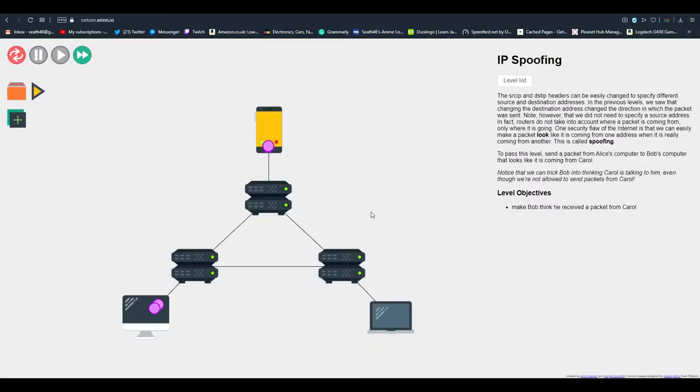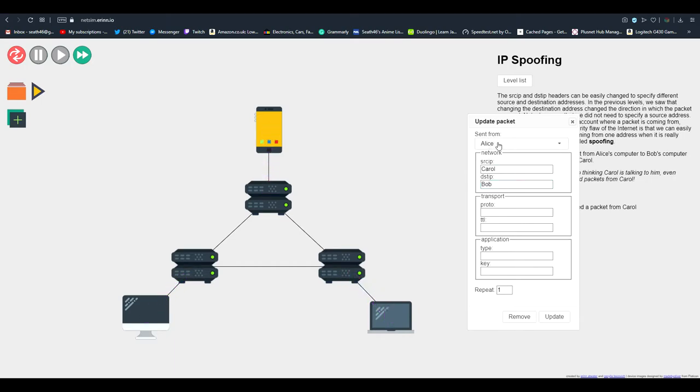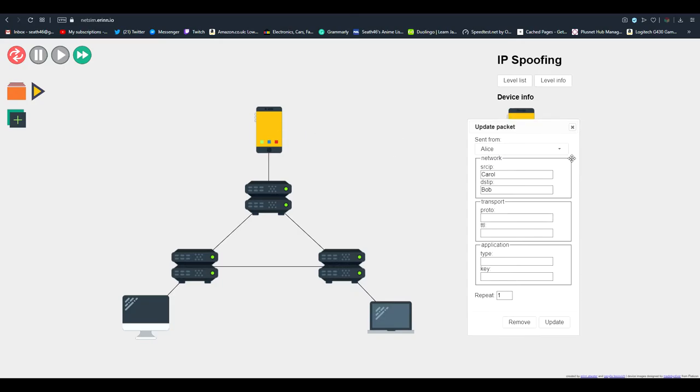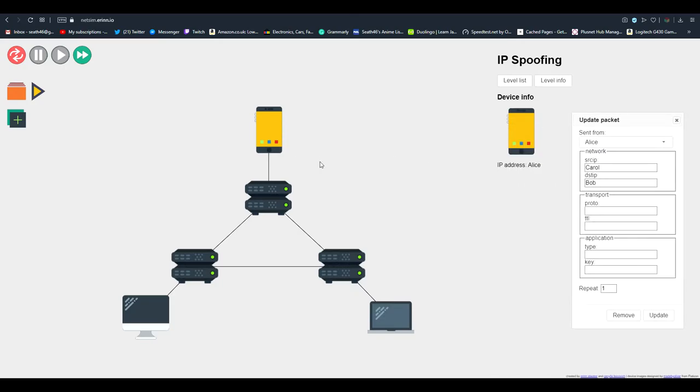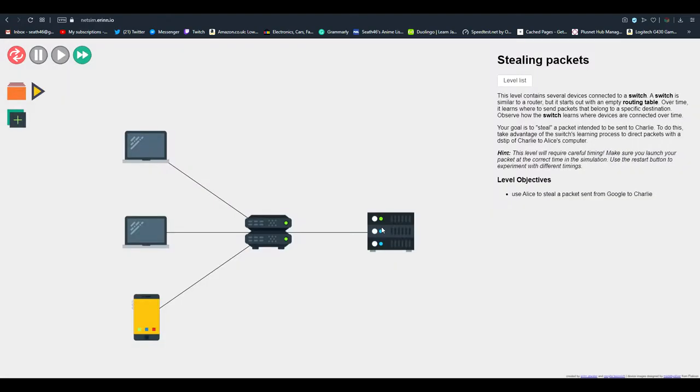This is IP spoofing, which is quite useful to know. Basically you pretend you're someone else. I'm going to send data from Alice, which is this phone, to Bob, which is this computer, however I'm going to pretend I'm Carol's computer. When I send it, it's going to look like the data actually came from Carol. I think that's how you can get around some blocking or hide the original connection.